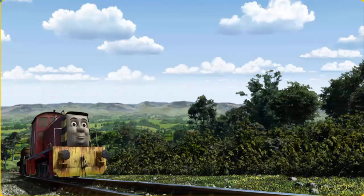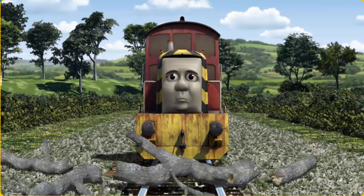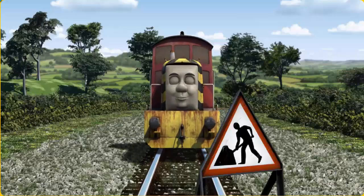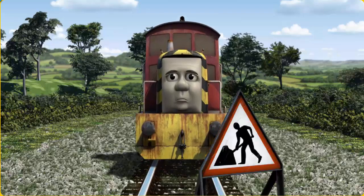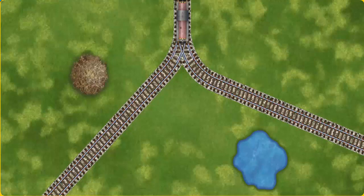Salty set out for the steamworks. Suddenly, Salty had to stop. He needed to go a different way. Show Salty the track that goes nearest to the pond. Salty was on the wrong track. He would have to go another way. Find the track that goes nearest to the pond.